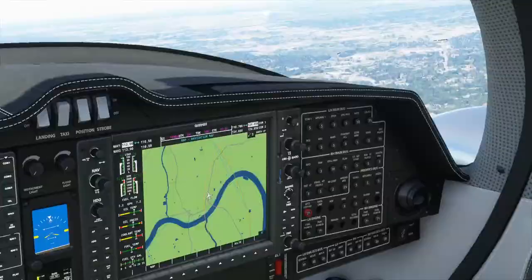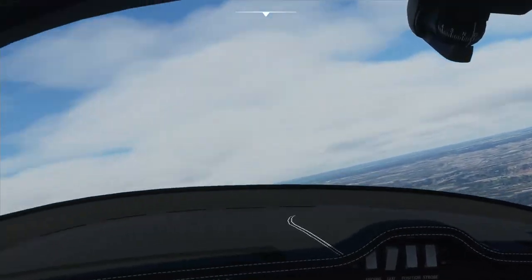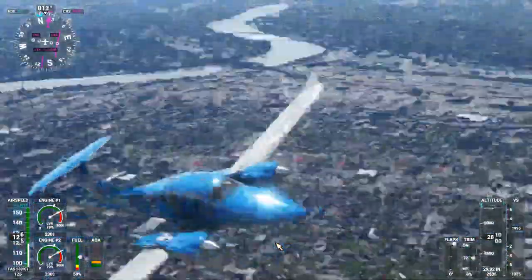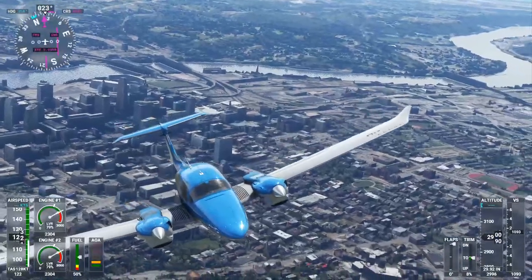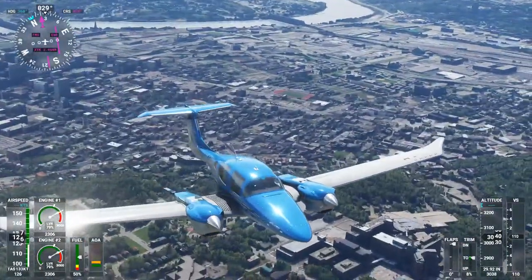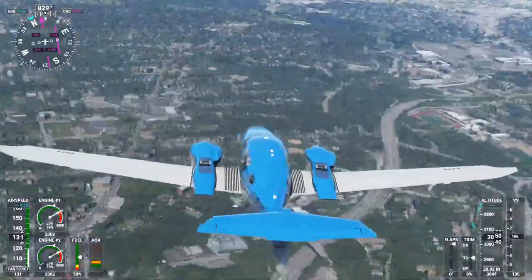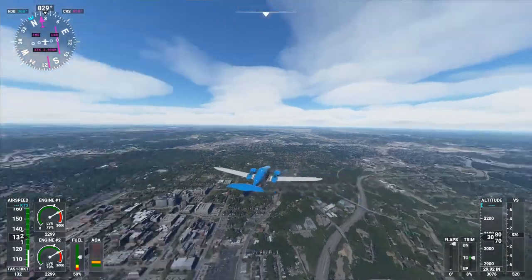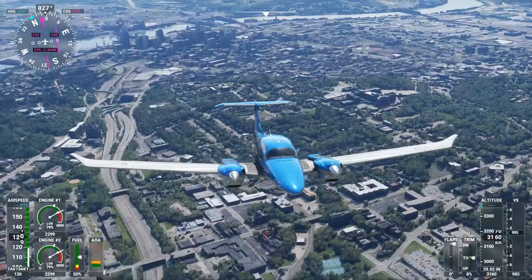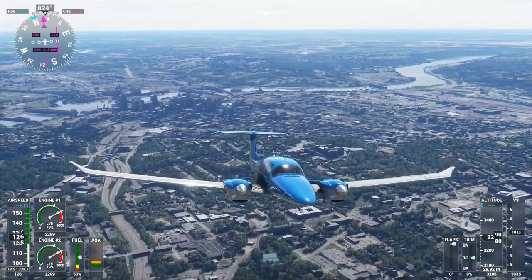Let me check where my flight path is — we're going to head over to Dayton, Ohio. It's not going to be that long of a flight; Dayton is not too far from Cincinnati. So we can go ahead and say bye to Cincinnati. Took a nice little flight around the city. It's a beautiful day out here — I've got live weather on, so it's going by whatever weather Cincinnati has right now, and it's the actual current time too.